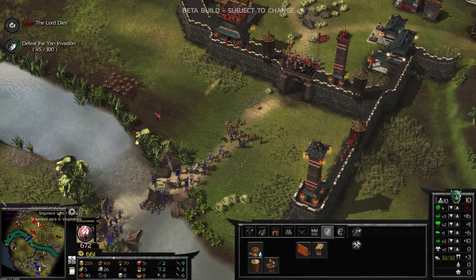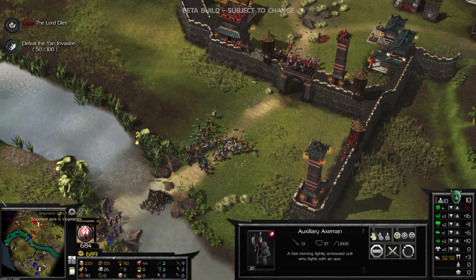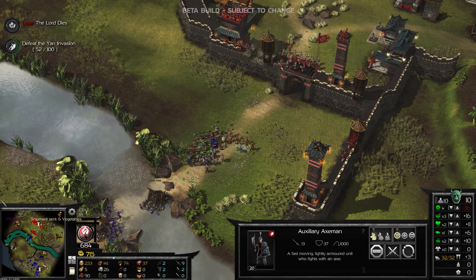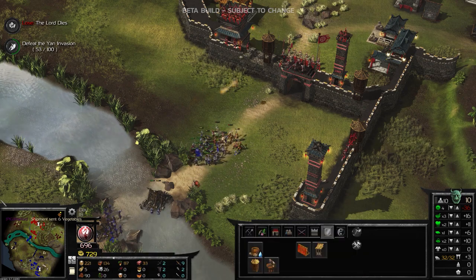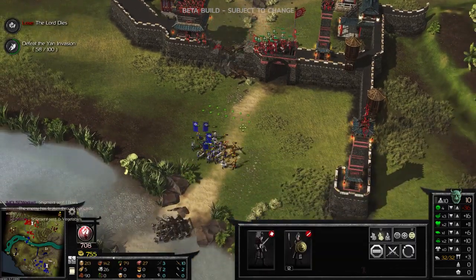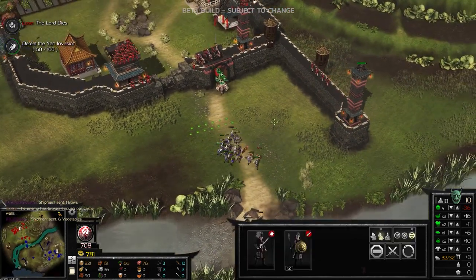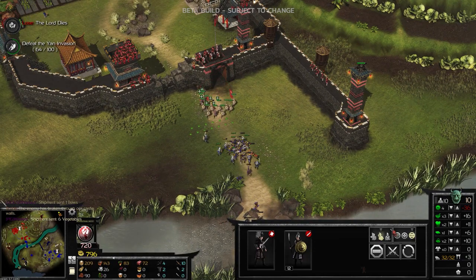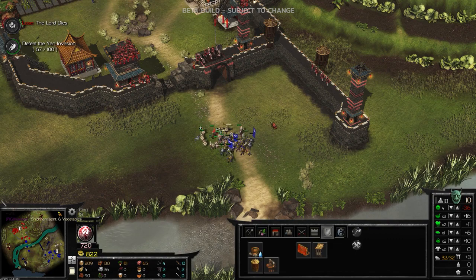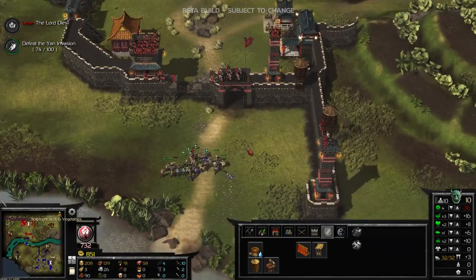The goal of this mission is very simple - classic Stronghold: defeat the enemy lord and you win. There are sub-objectives: defend against the invasions, then take over all the warlords on the map to establish dominance over the region, then take out the enemy lords. And no spoilers, but there's at least one mission in the campaign where it's not just the enemy troops you have to worry about - the terrain itself plays a role.